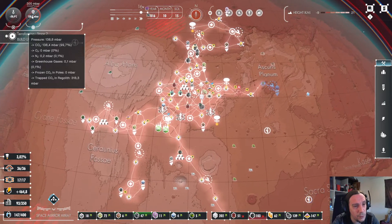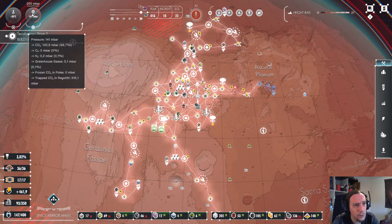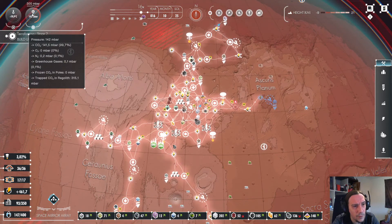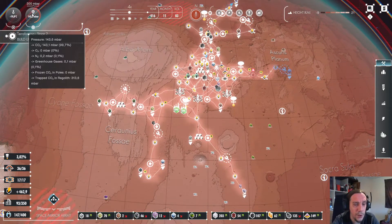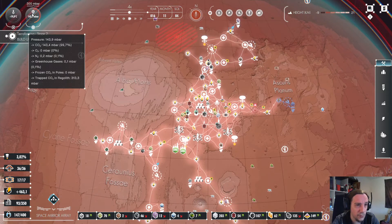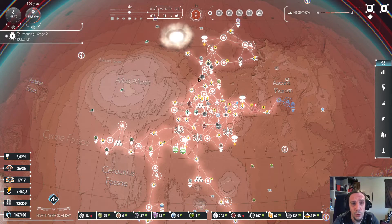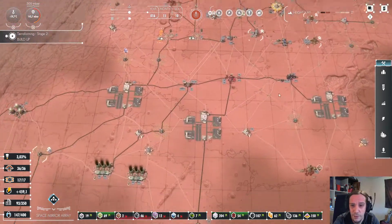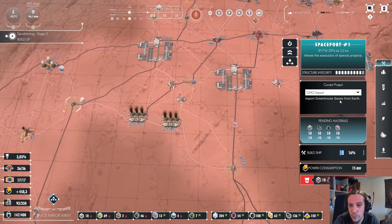Greenhouse gases are trapped in CO2 and regolith. So the CO2 is creating more and more pressure because we're releasing more and more CO2 into the regolith zone of this planet. I have no clue what the regolith zone is scientifically, but I'm pretty sure I won't be finding out either.